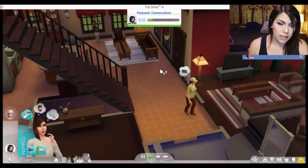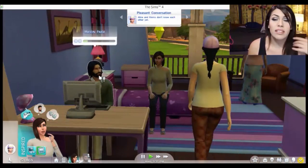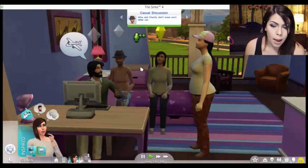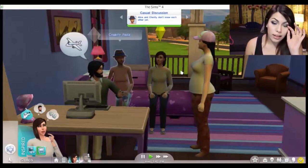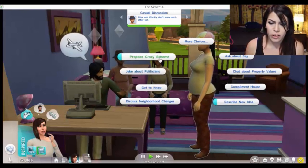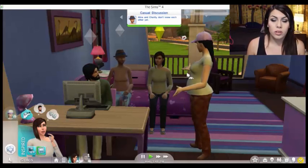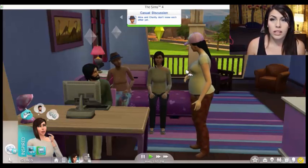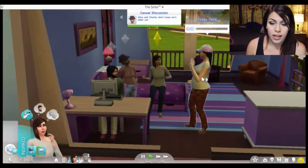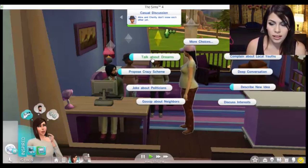I still don't see any kids though. I wonder if they're like brother and sister, or maybe this is her bedroom, and maybe this is their mom. Another thing — they can talk in groups now. I don't know if they did that before, I don't think they did. But like your social points go up with all of these people at the same time as people just walk over during the conversation.